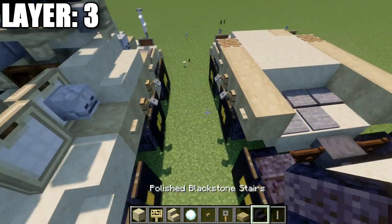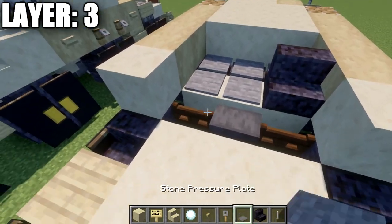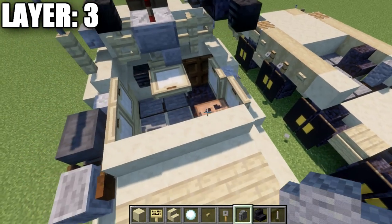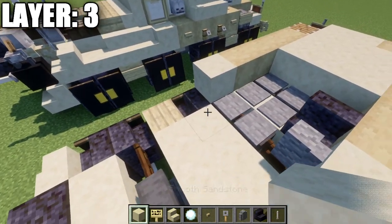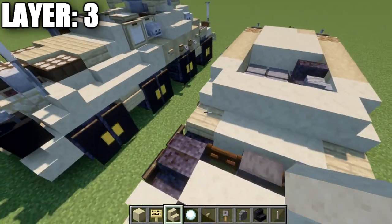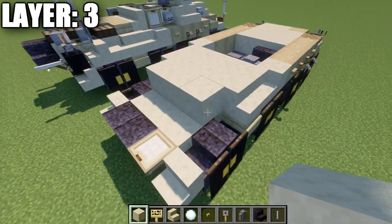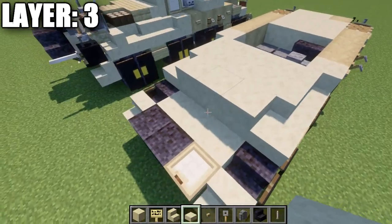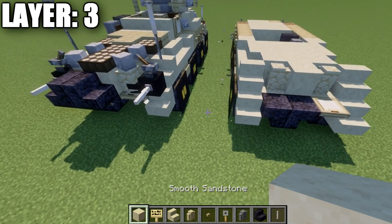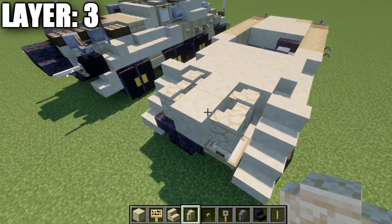At this point our interior starts to show up. For the interior, take stone pressure plates and place a row of three, then two pressure plates followed by a polished blackstone stair on the right side. Place another smooth sandstone block to both sides, one and two stone pressure plates, then an andesite wall in that corner — that's all the interior space we have there. Continue by placing another row of three smooth sandstone across the center, a sandstone stair to both sides, a second sandstone stair going back from those stairs on both sides, another row of three smooth sandstone, a third row of three, a sandstone slab to both ends, a sandstone stair coming off those slabs, a sandstone wall to both sides, and a smooth sandstone block in the center.